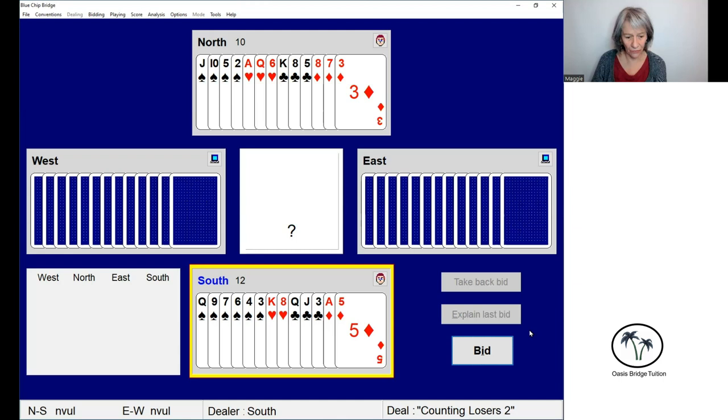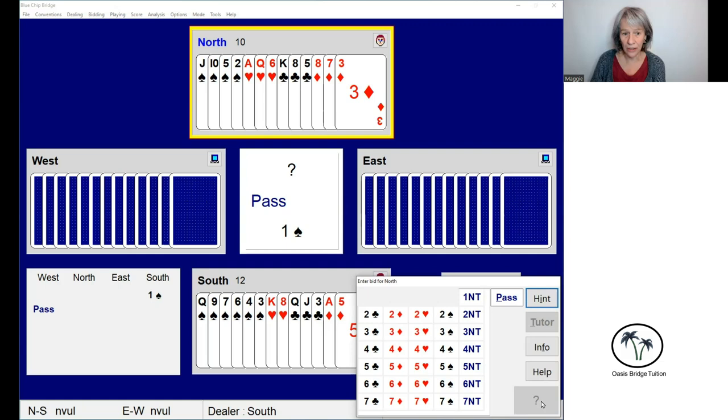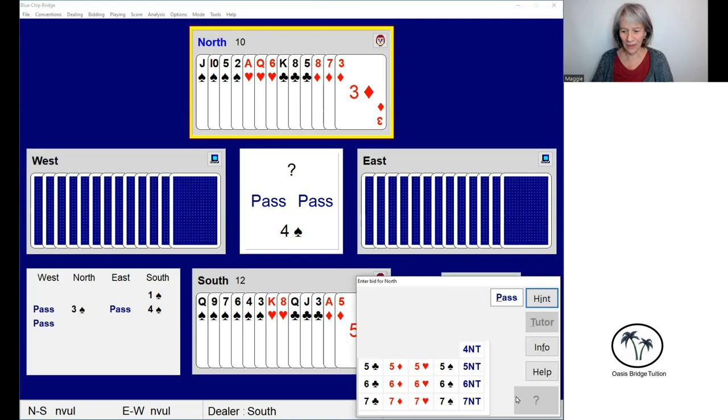Take a look at this hand. We're the dealer in south with 12 high card points. We've got a six card spade suit, so I'm going to open one spade. My partner has 10 high card points and four in the major in spades, so partner's bid is going to be three spades. We've got a six card suit and two doubletons, so I think we're going to push that to four spades. So we're in a contract of four spades.